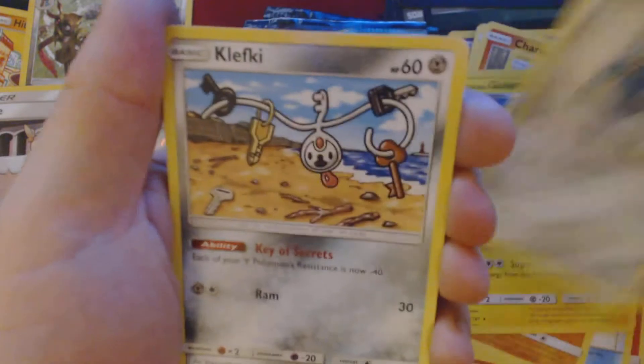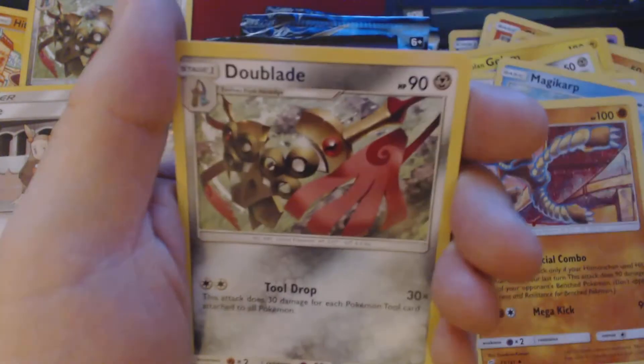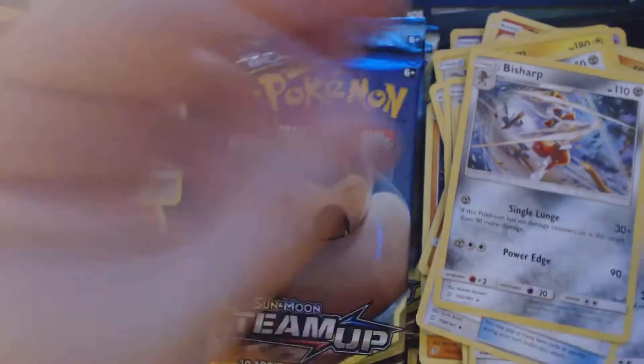Here we have Bronzor, Klefki, Pidgey, Emolga, Emolga, Magikarp, Electric Energy, Hitmonlee, Duo Blade, Dangerous Drill, Reverse Holo Nidoking, and Bisharp.